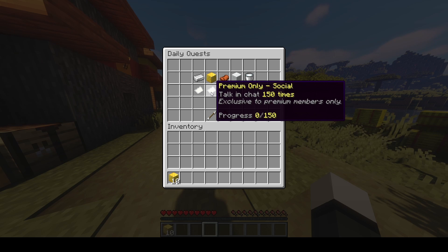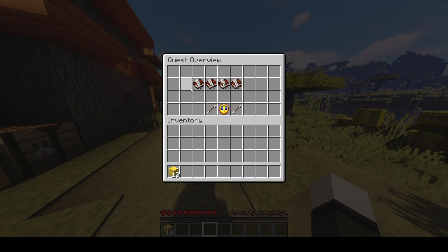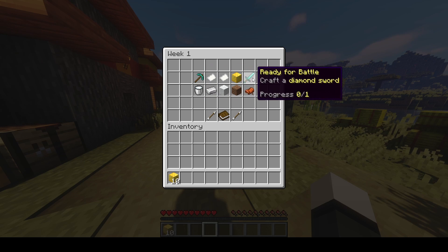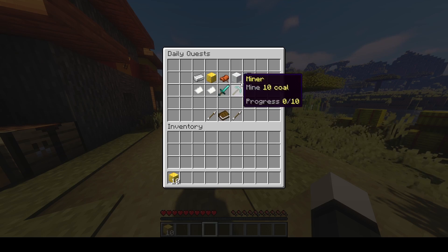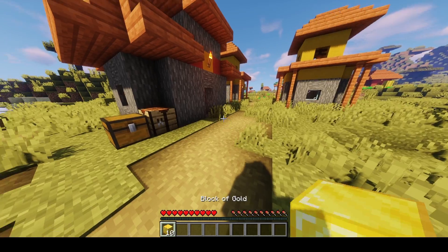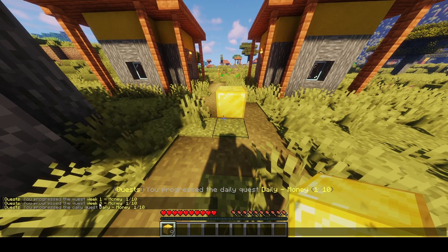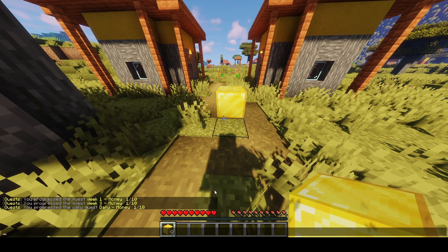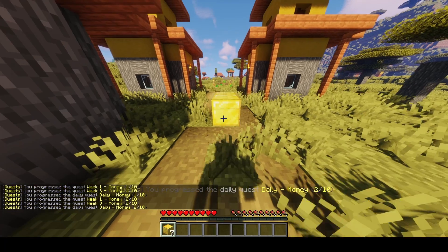Only people who have the premium pass, which is obtainable through commands or permissions, would be able to gain points from that quest. Let's check the weekly quests as well — they're basically similar quests, and these are just placeholder quests; you can create your own as many as you want. One of the quests is placing 10 diamond blocks, so let's place the blocks — and you can see straight away you progress the daily quests and weekly quests.